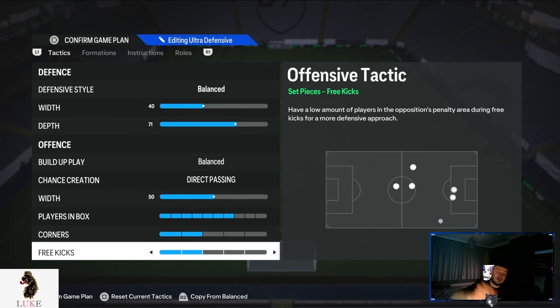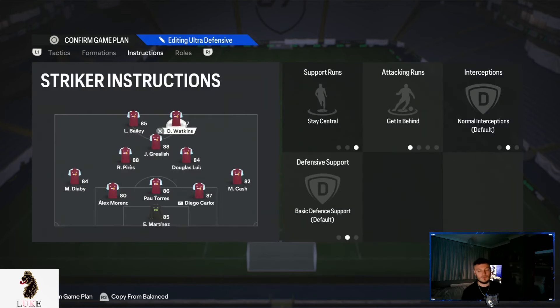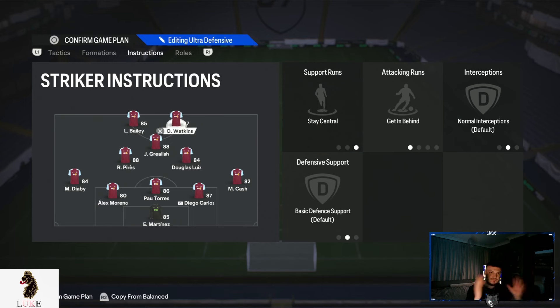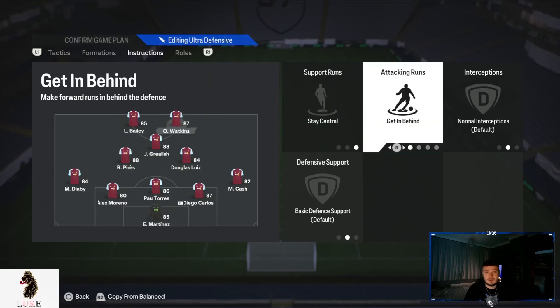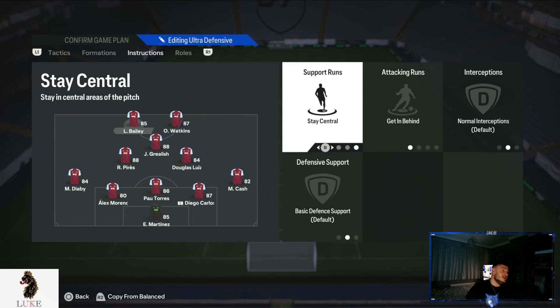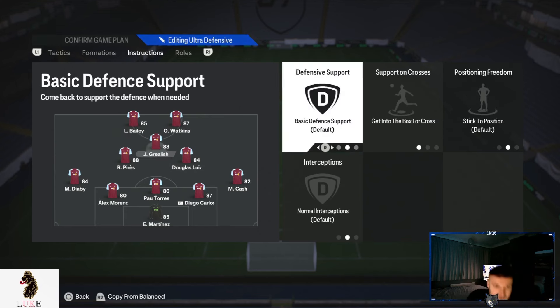For the player instructions, the strikers are on stay central and getting behind. With the 5-2-1-2, this is particularly important. I want my strikers staying in the central area — I don't want them drifting wide at all. My wing backs are also getting behind, making runs in behind, which leaves a nice big gap in the middle of the pitch for our CAM to operate in.